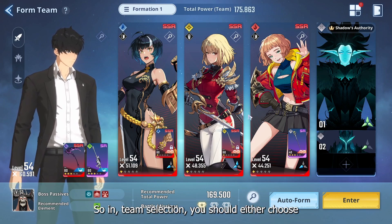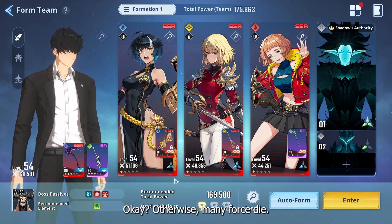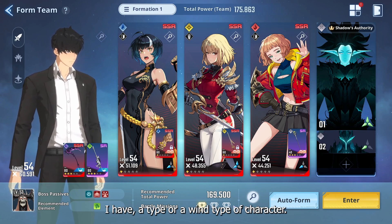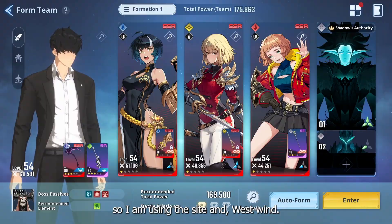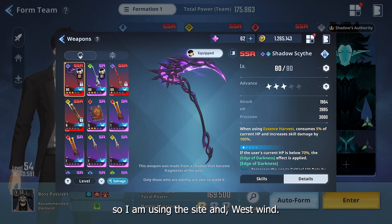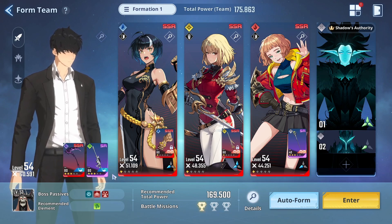For team selection, you should choose any powerful team — like a high-attack character. If you have air type or wind type four-star characters, you can use those too. I am using Sight and the West Wind, so let's see how we can kill the boss right now.